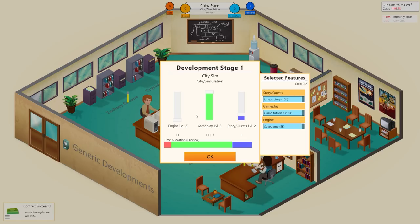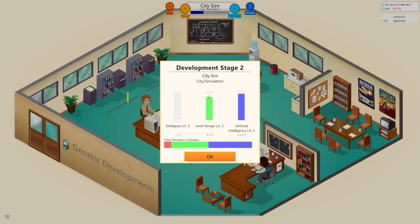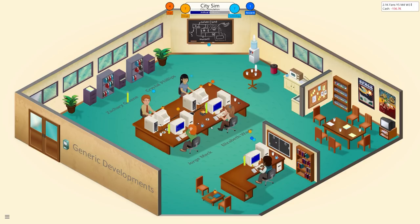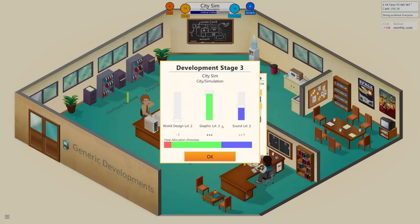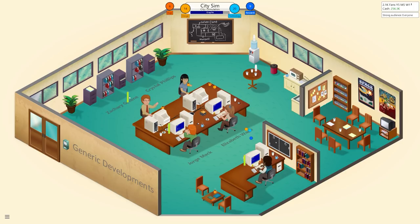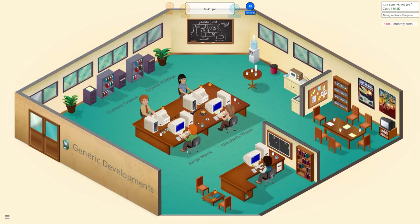The bank gives us a cash injection but it's not going to be enough — we're going to go bankrupt. There's a final emergency loan: the bank offers half a million to dig ourselves out of this hole. With all the staff working together now, design and technology are really quite high. We remove bugs and finish City Sim. New record, new topic, new combo. We release it and unlock a level editor. We go straight into developing another game.